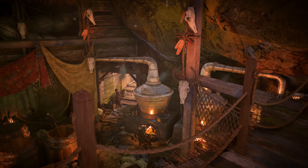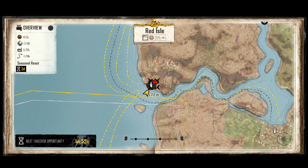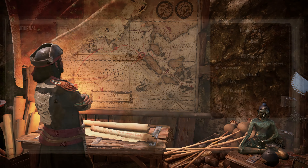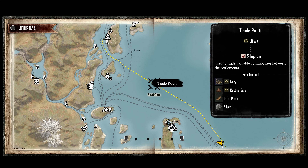Controlling them will help you generate profit automatically, without needing to do the dirty work yourself. You'll also be able to maximize profits if you're a strategic pirate. Some manufactories are connected by trade routes, which, if controlled, will boost your profits.